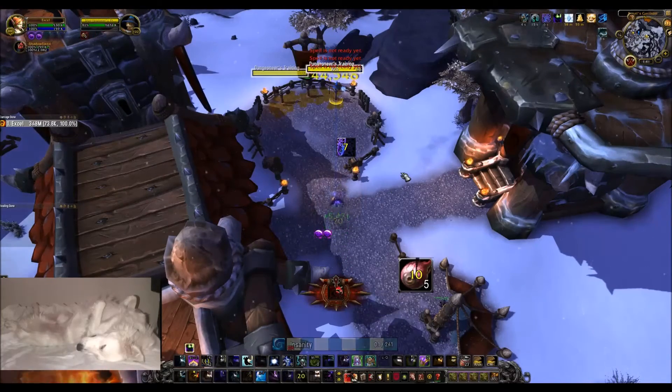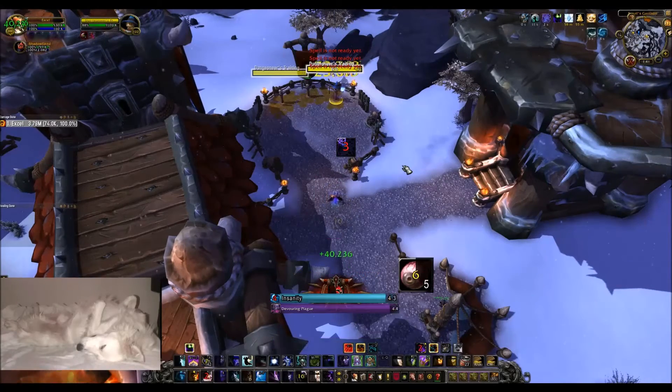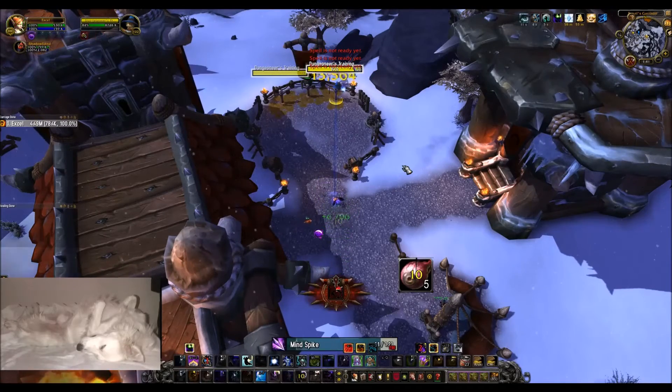You can see Shadow Fiend is just about off cooldown, so I'll put that in again, and then basically you just continue on your regular rotation from here. Every time you're about to deplete your Shadow Orbs, you just refresh with Flay.